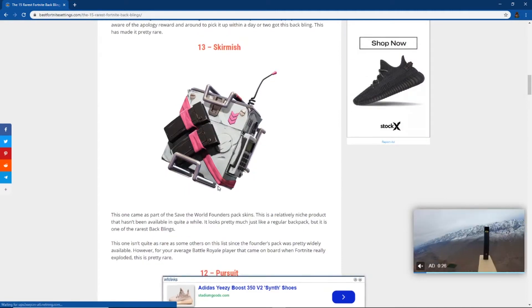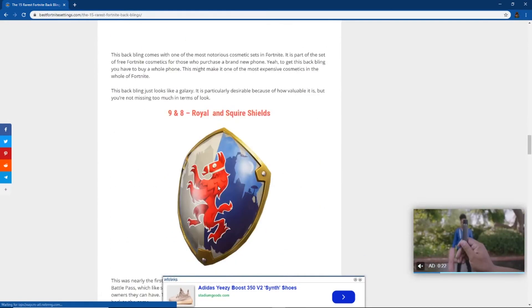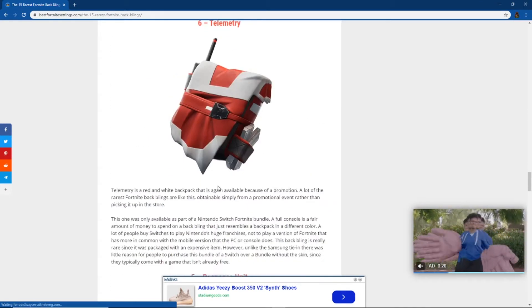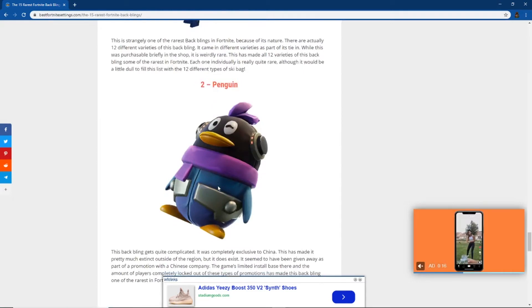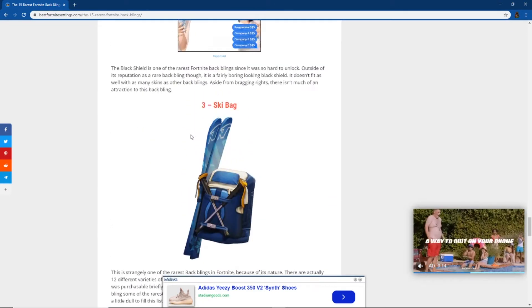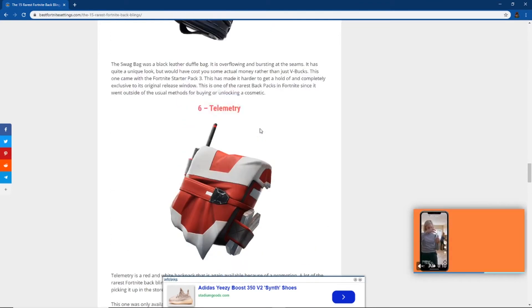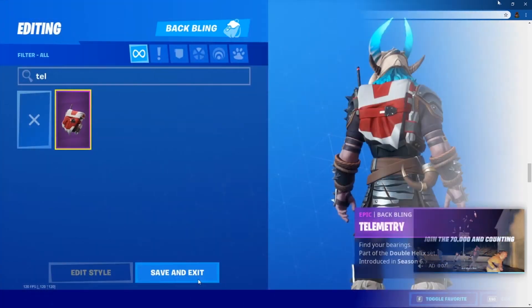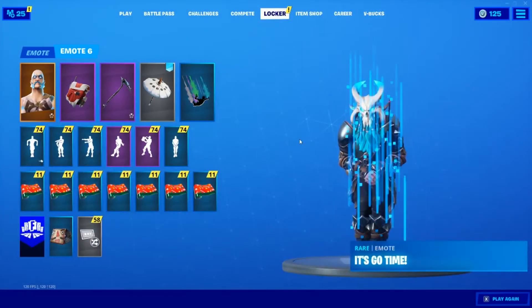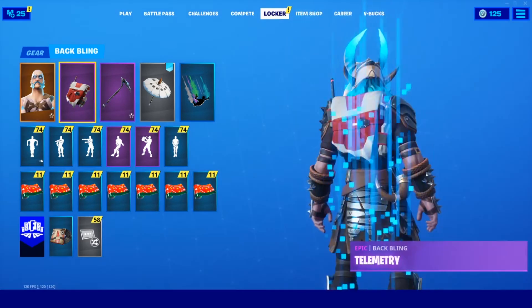Now let's see what's my rarest back bling. Okay guys, here we go — the 15 wrist back bling in Fortnite. Ice man, this bucket — I've never even seen that backpack. I do have this one, so let's go put this one on.